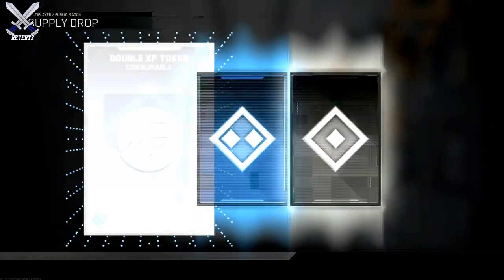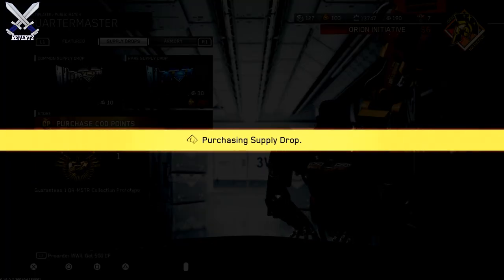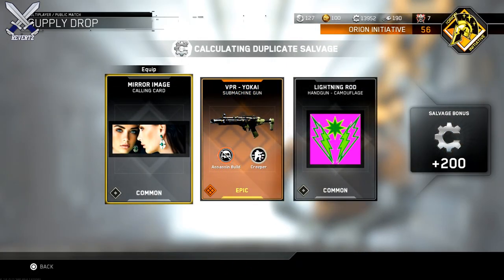I'm going to leave you guys with the rest of the gameplay in the background. Tell me your thoughts about this triple play bundle and the quartermaster assault rifle hack in the comment section down below. Also let me know what kind of pulls you got in your openings and drop a like if you enjoyed. Thanks so much for watching — I'll see you guys later.